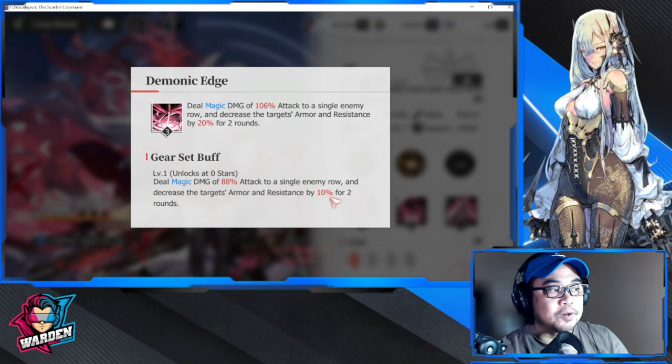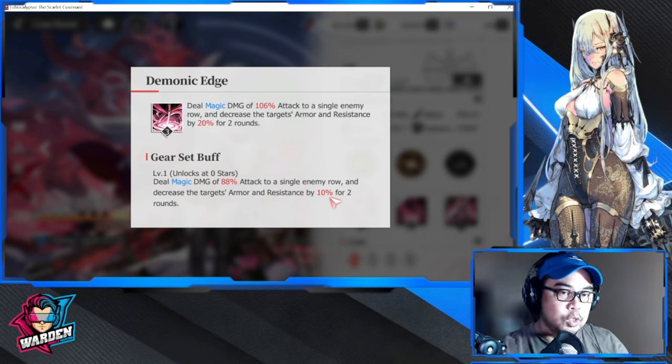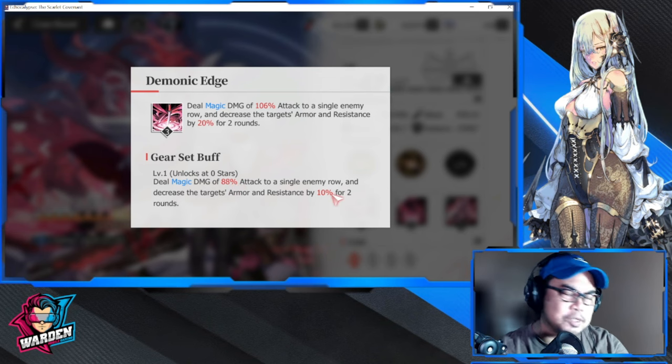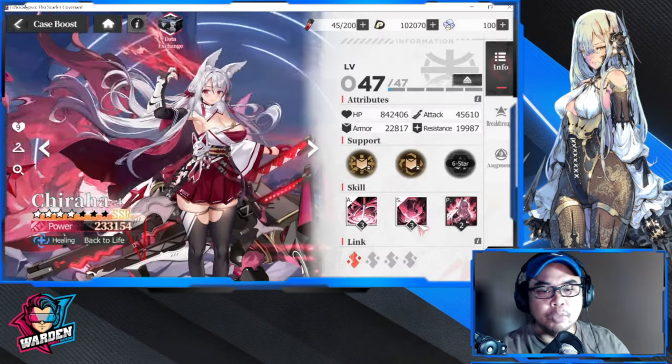Try to scale her attack, because her attack scaling will also apply to her special skill. This one scales off her attack — 88% damage and 10% reduction — which is a very nice add-on. But let's move on to her special skill.